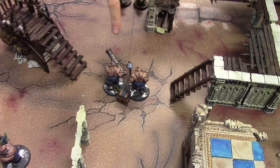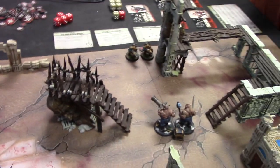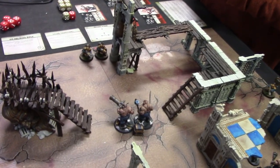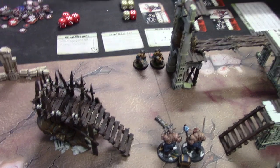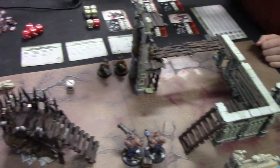I'm going to attack using my leader against this fella. I have three attacks, strength five. Your toughness is four, so threes hit. Just one hit — that does three damage. And I'm going to go again. That's two more hits — nine altogether. He's only got three wounds left then.